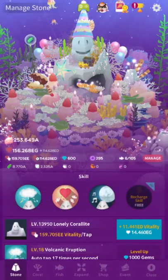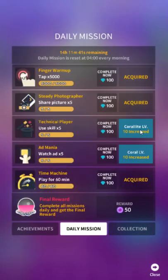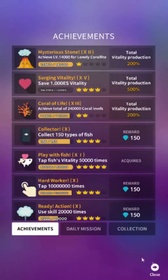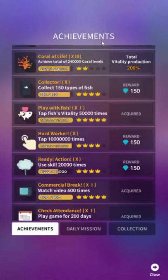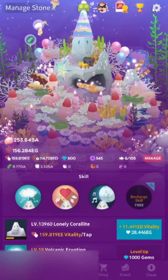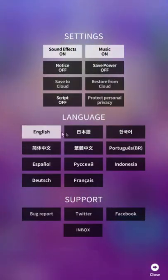You don't need to worry a ton about achievements, but anytime you see a red exclamation point you definitely want to go in and get your reward. These top three are the most important because they increase your total vitality production — always clean those right away. These top three go on forever; you'll never max them out. Most other achievements cap at 10, but these top ones are effectively uncapped.